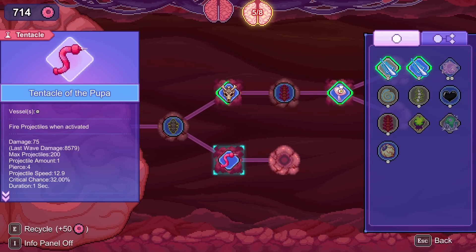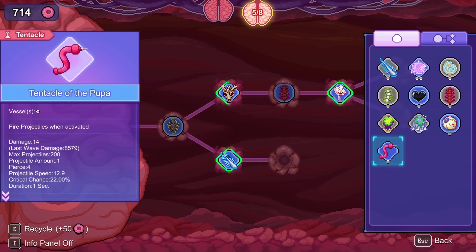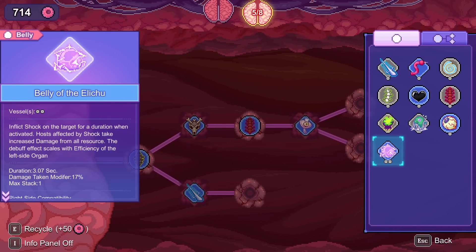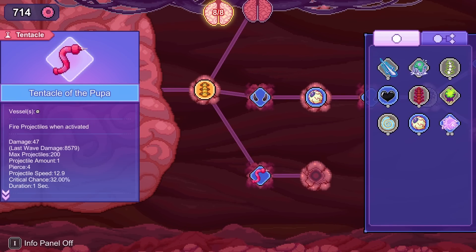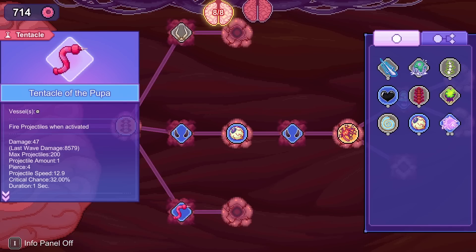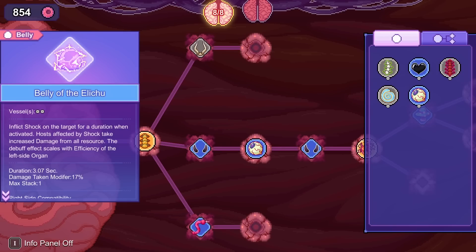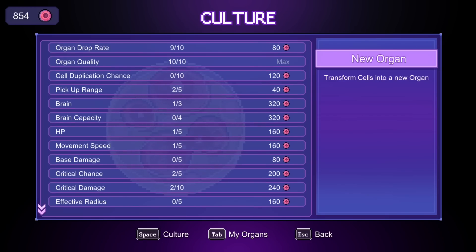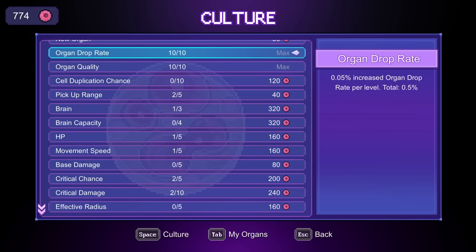Looking at this setup: this does 75, while this does 21 but with 3 projectiles and pierce 2, versus one projectile with pierce 4. I think more projectiles is better — mediocre at best either way. We can stick an attack here because why not. That's eight out of eight. Get rid of these extras. I'm still going to try to hold on to the dream even though we already got rid of one part of it. I'm not even going to worry about cell duplication chance — it's all stats now.